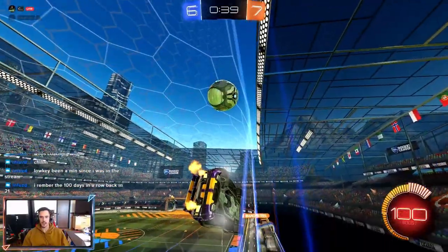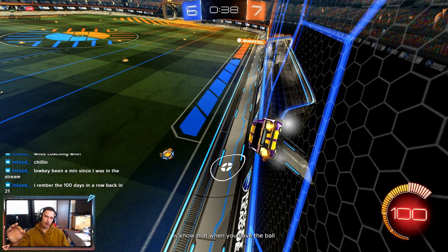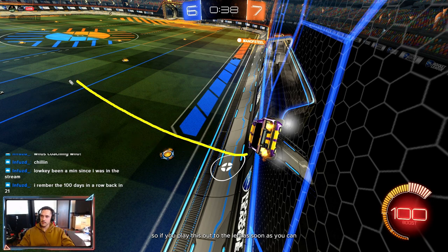From this position, his angle — I don't think he can get enough power to catch this guy. What I would say here too: know that when you have the ball, you are in control of the play — he has to react to what you do. You're always going to be one step ahead if you just commit to something. Play this out to the left instantly because that's all open space. As soon as this ball comes down to the ground, play it out this way — he's never going to beat you into this position because he has to wait to see what you're going to do whereas you know what you're going to do.